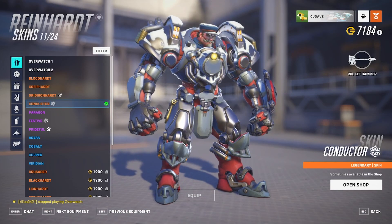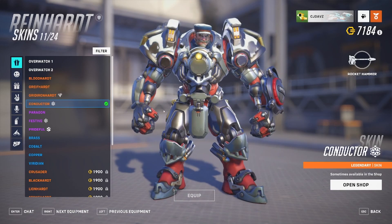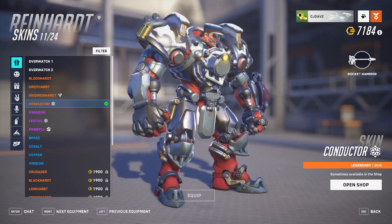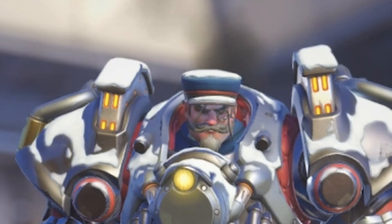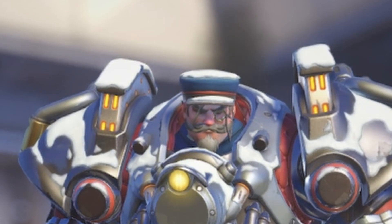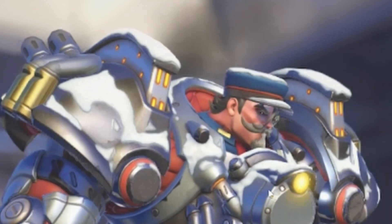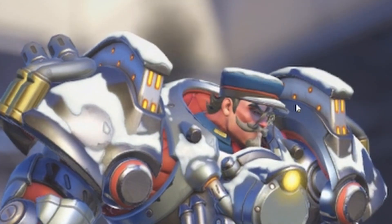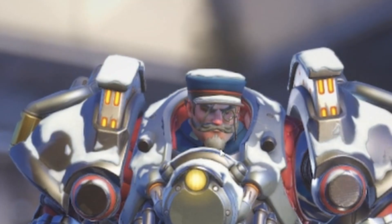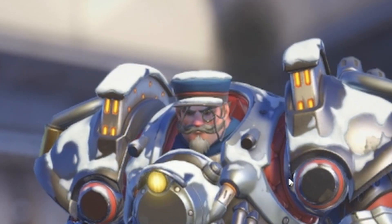So obviously this skin is a train conductor, and you can actually see that right here on the very front of the skin. We have like a train cover right here, and on the back, another little train caboose thing. The coolest thing about this is definitely that monocle — I swear I don't ever see monocles on anything. Reinhardt rocks that thing so well. I love this little cap he has on, covered in snow. He has this nice long gray hair, bushy mustache, and goatee at the bottom. His face just looks very cool.